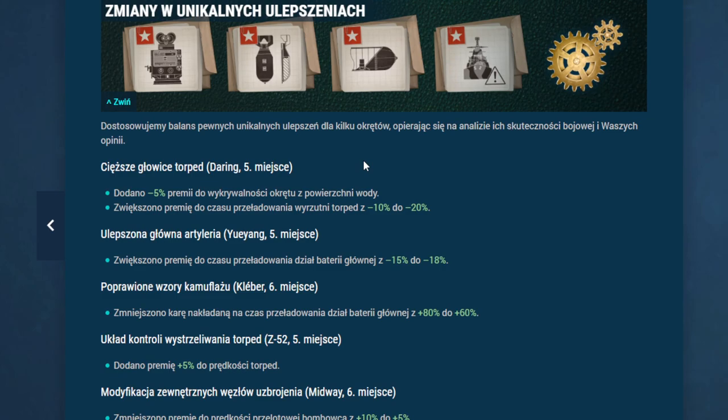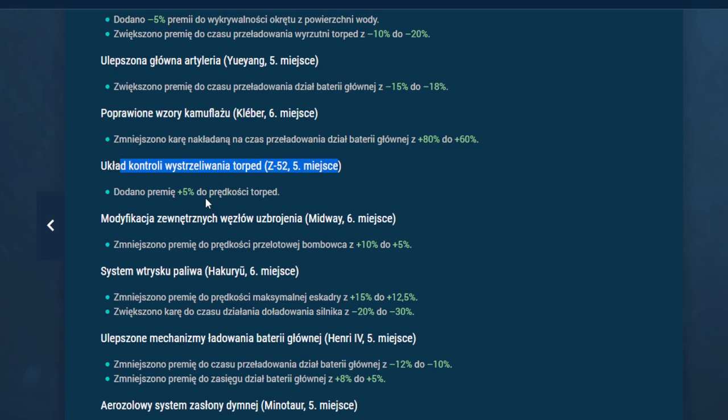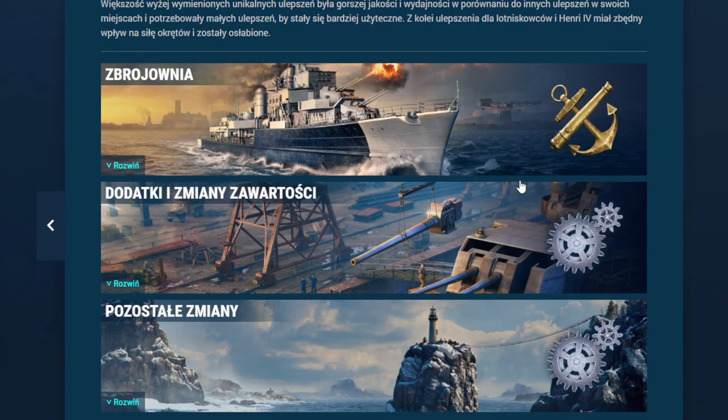Zmiany w unikalnych ulepszeniach — najbardziej interesującą zmianą jest aerozolowy system zasłony dymnej dla Minotaura, gdzie czas działania wytwornicy dymu zostaje zwiększony ze 150 do 300%. Ten dym będzie się rozkładał przez minutę — kroczący dym przez minutę, a potem 90 sekund strzelania z ostatniej chmury. Zmniejszono karę czasu rozpraszania — ostatnia chmurka będzie trwała o 20% krócej. Na Z dodano 5% do prędkości torped. Na Kremlu usunięto ograniczenie nakładania na liczbę ładunków sprzętu eksploatacyjnego.